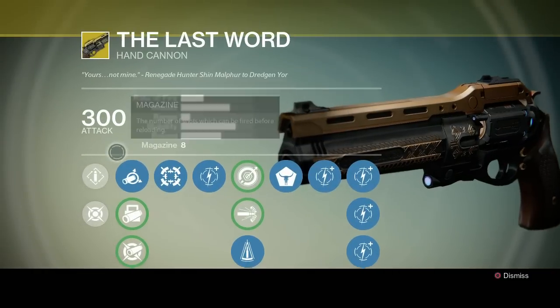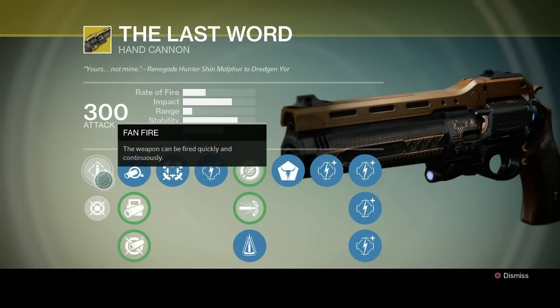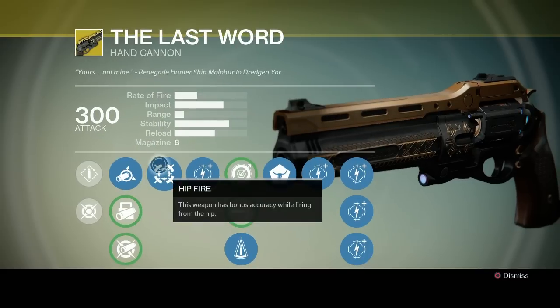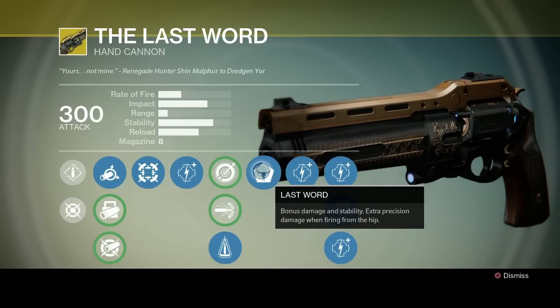This hand cannon is excellent because it is full auto, meaning you hold down the trigger and it just goes, and it has a really high fire rate. It has a lot of perks to it that increase hip fire damage and accuracy. Its exotic buff, the Last Word, actually gives you extra precision damage when firing from the hip. So if you are the kind of player who's good at nailing those crits when you're firing from the hip, then this is a pistol for you.